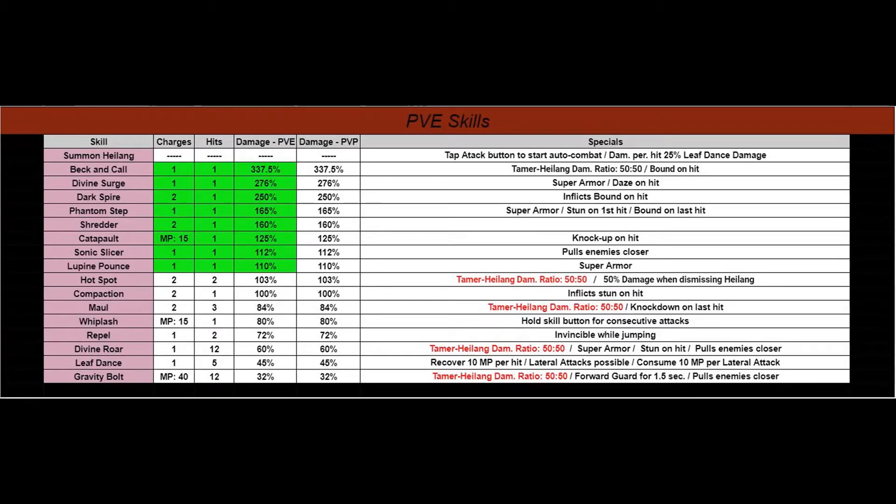On this screen, I've organized all the skills by PvE damage percentage. I then highlighted in green the top eight, since we can only take eight skills into battle at a time. Beck and Call is the highest damage percentage skill you have. This is just a recommendation — you may opt for those skills where you and Heilang do 50-50 damage. If your CP is high and it doesn't take much, two of you farming at your strength would be faster than one person.